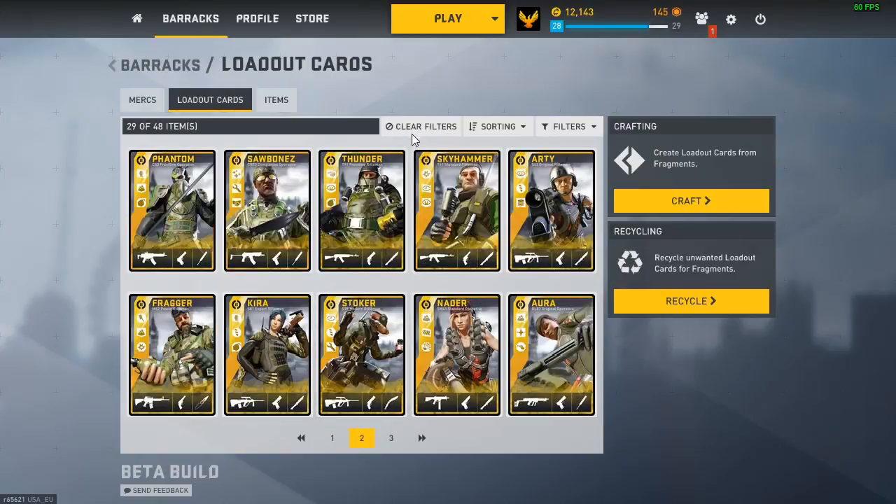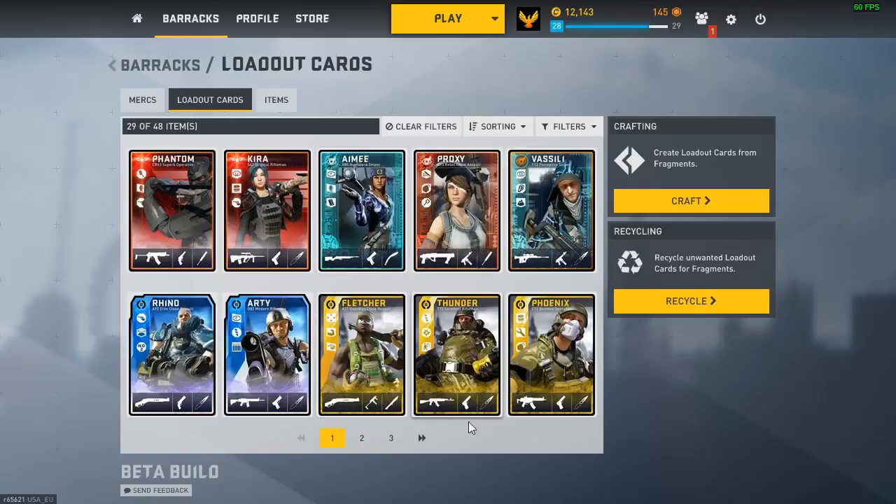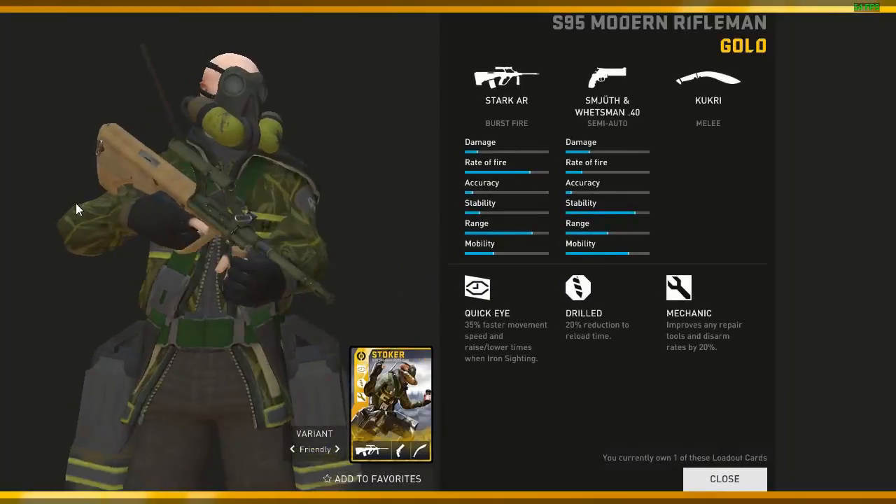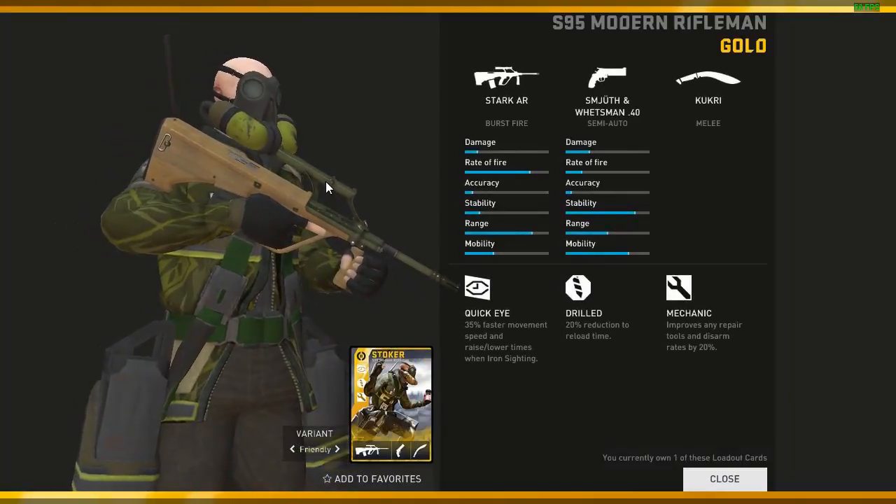For Thunder I have two gold loadouts — I got both Timmicks in one day and I regret it so much. I wanted the LMG and the Stark, but whatever. Coming to Stoker — this is my main Stoker because after rank season two started, I completely shifted to semi-auto or burst fire.